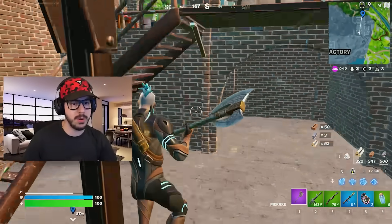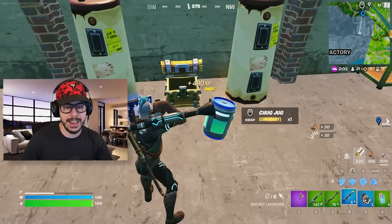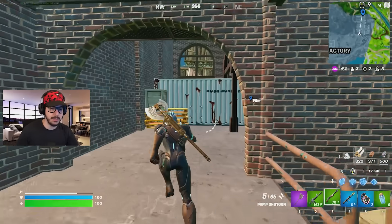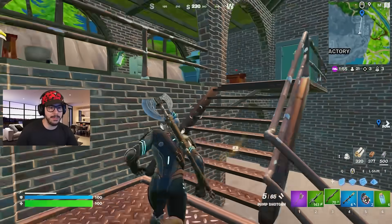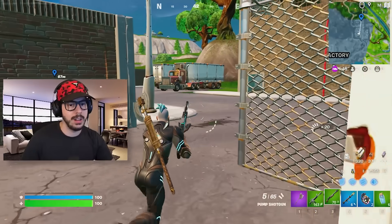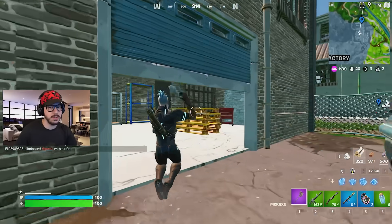Over here you will find a bunch more things you can loot, including this downstairs area which has a chest. You can actually take your pick — land at any one of the buildings. Oh my gosh, a chug jug! I'm gonna take the minis though — chug jugs take so long to pop that I may never get it off. Look, another chest — just get familiar with this area and you will not regret it.